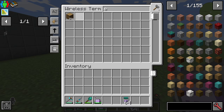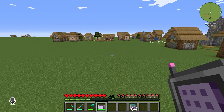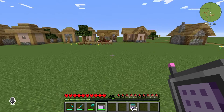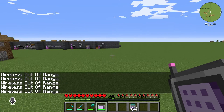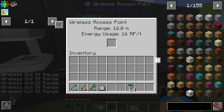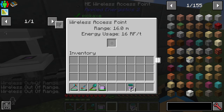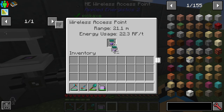If we go a little bit into this village, we can see that our wireless is out of range. If we look at our wireless access point, the range is defined as 16 blocks. After 16 blocks we have no signal to our system.